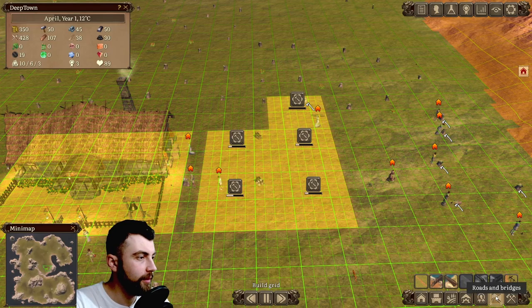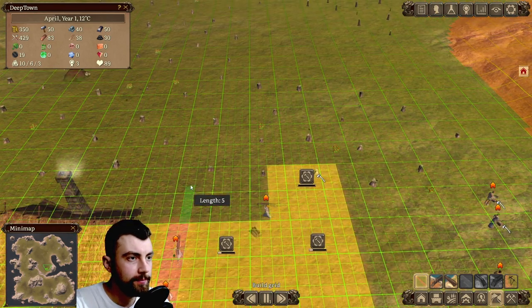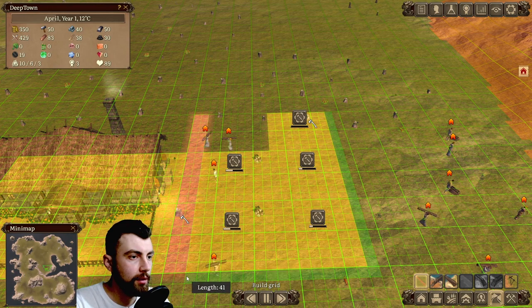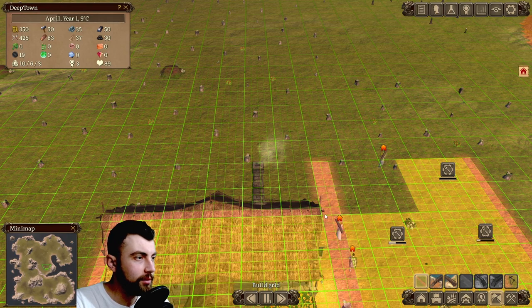Now let's build the roads. We're going to make this road a bit wider. Now we're going to build the road around our townhouse.